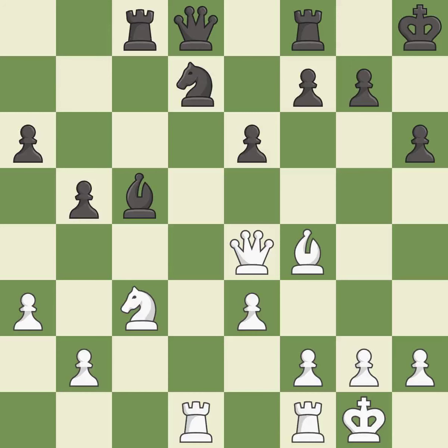Takes back. This threatens to fork pieces — it is best. The rooks can see each other now, allowing them to provide mutual defense.